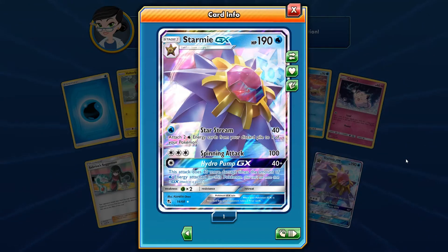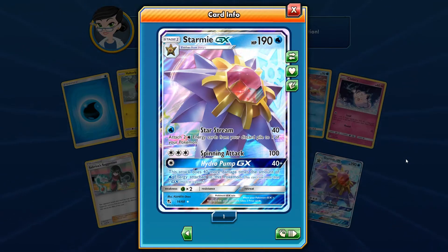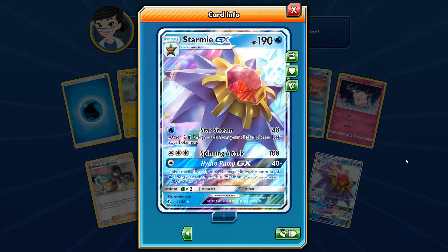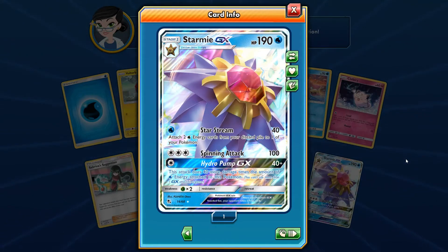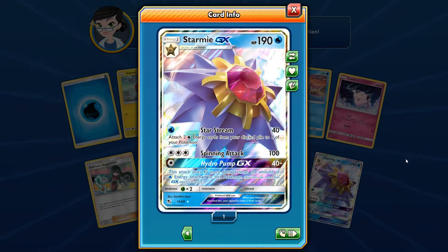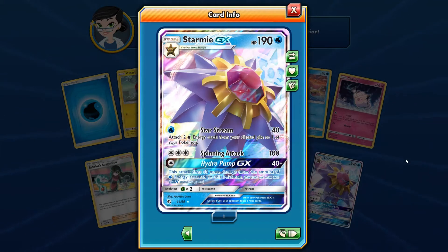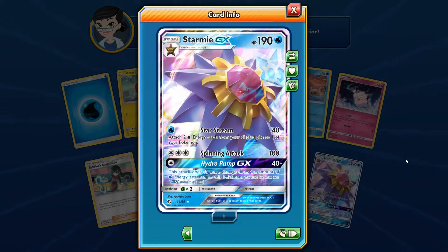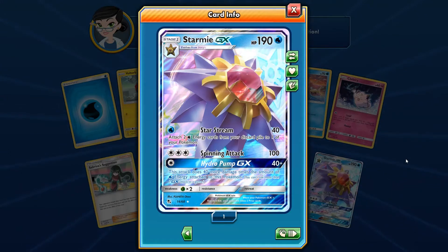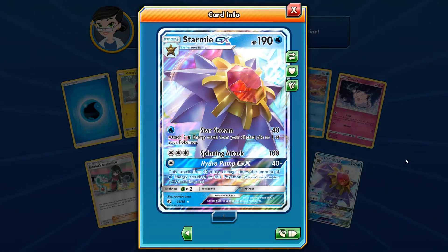Star Stream does 40 damage, but you get to attach two basic water cards from your discard pile to one of your Pokemon — that's really cool. So you can use a Viridian-style card and then just attach and use Star Stream again to keep attaching energy. Spinning Attack for three standard energies does 100, which is really good. This card can actually run on standard energy, though Hydropump GX does require water energy, so it's primarily a water deck.